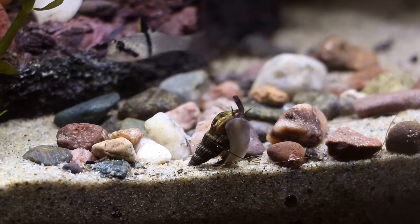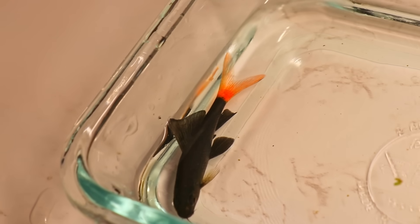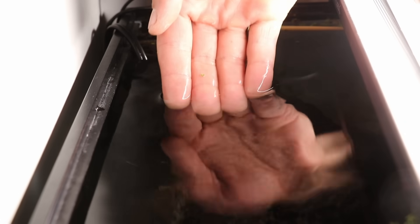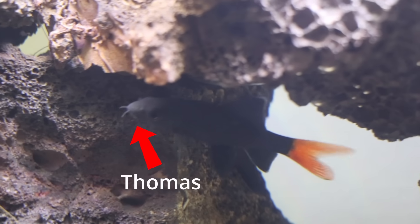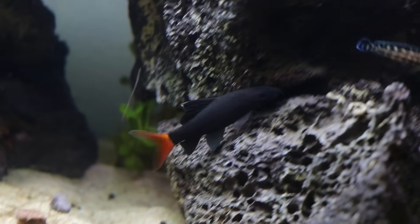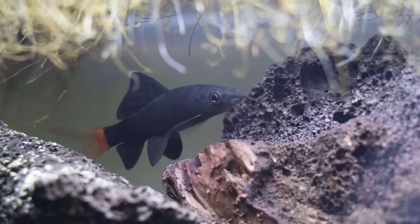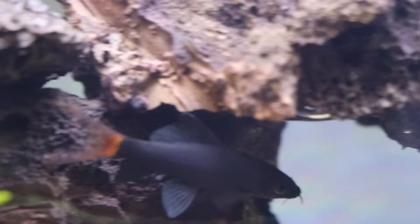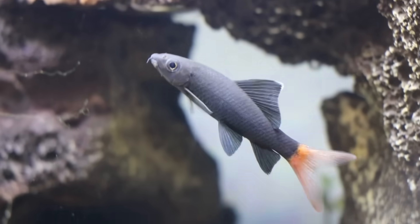As our four friends get settled, I'd like to introduce a new member to our ecosystem: the Red Tail Shark. This isn't any ordinary shark — it has the most unique color patterns, and I'm gonna name him Thomas. Thomas tends to be a bit shy at first, but he makes an effort to greet himself, and he might have a little anxiety. I adopted him from the store because he looked really sad in his fish tank. His color combination of red and black is truly remarkable.